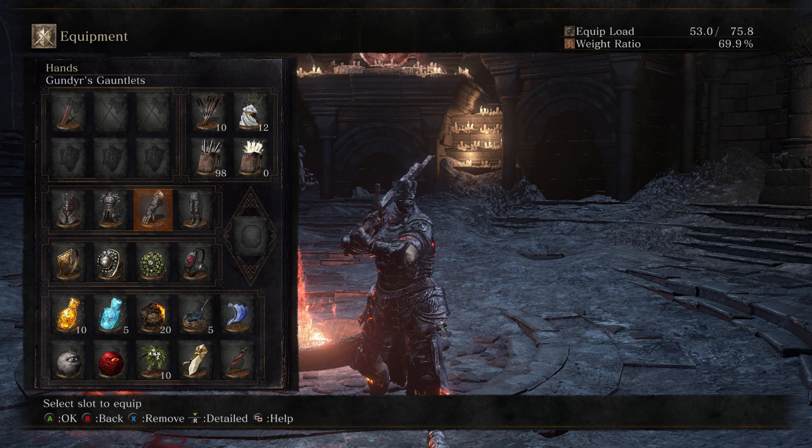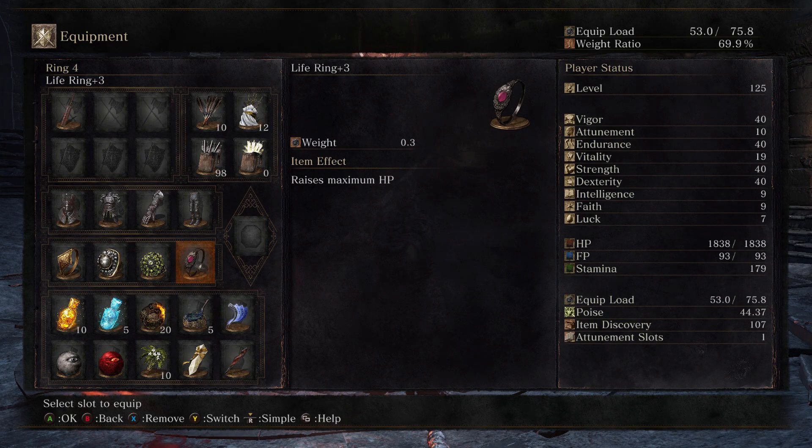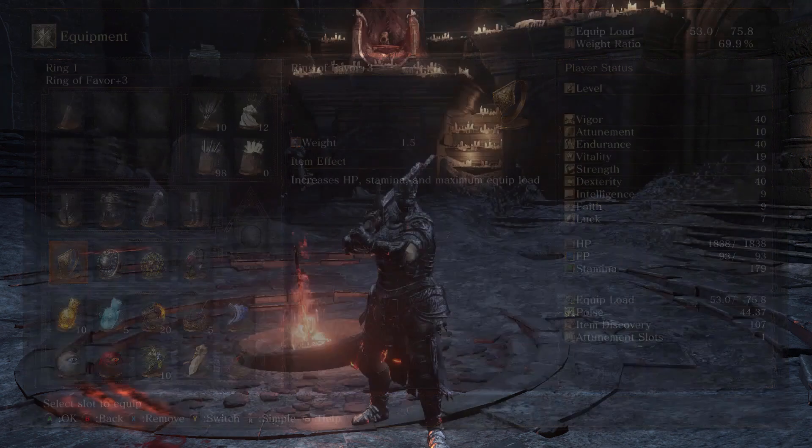For the Fashion Souls, you know the man himself — we're running full Gundal armor all the way across the board. Hence, Gundergale. Rings: Life Ring plus 3, Chloranthy Ring plus 3, Havel's Ring plus 3, Ring of Favor plus 3. As long as we have enough poise — which we do, we have 44 poise — this is my favorite setup for a poise tank build. It gives us crazy health. We already have 40 Vigor. Chloranthy Ring makes sure we can swing a lot. Havel's because we're a tank. And Ring of Favor gives us HP, Stamina, and maximum Equipment Load.